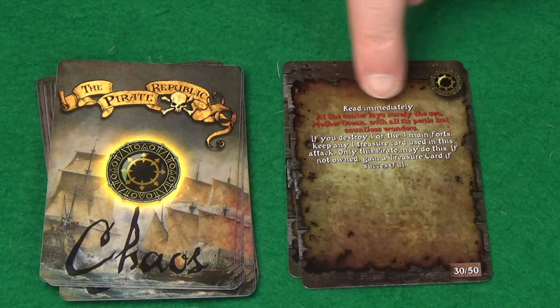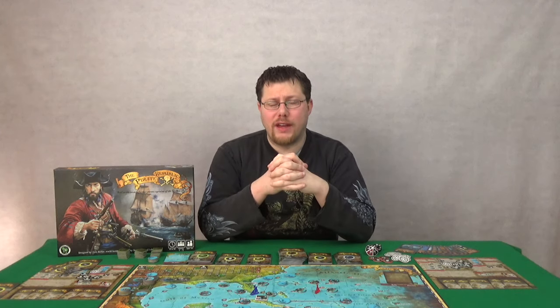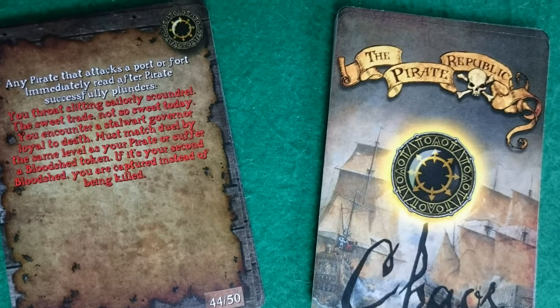It will then affect your turn in some unforeseen way. Playing The Pirate Republic, two games instantly stand out as influences and inspiration. The chaos cards are highly reminiscent of the Crossroads cards from Dead of Winter, with how they function and how they affect the game.